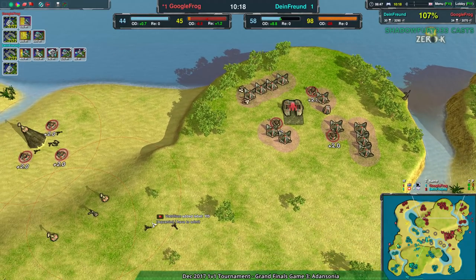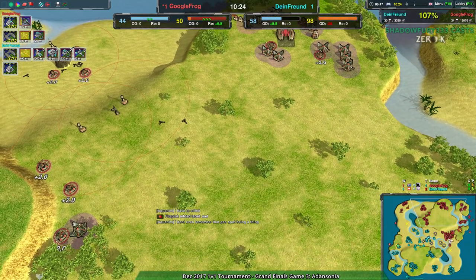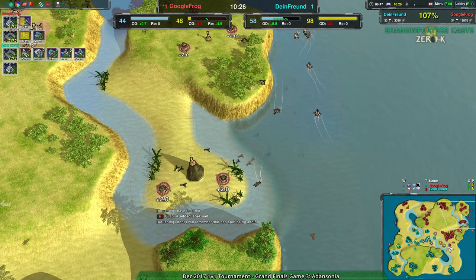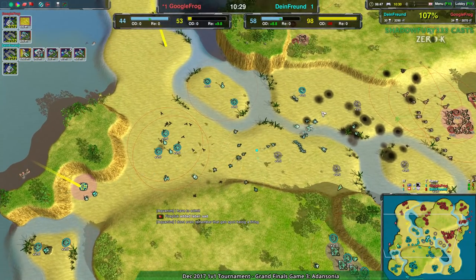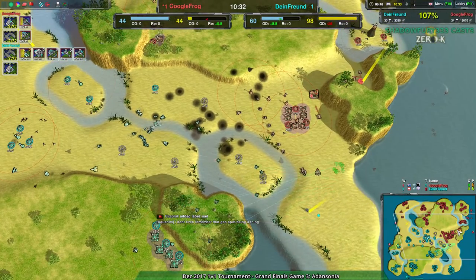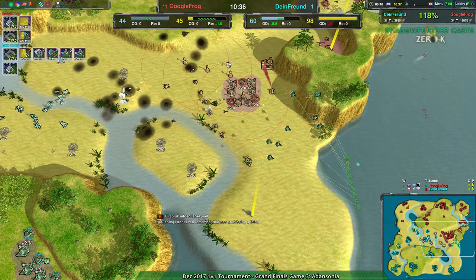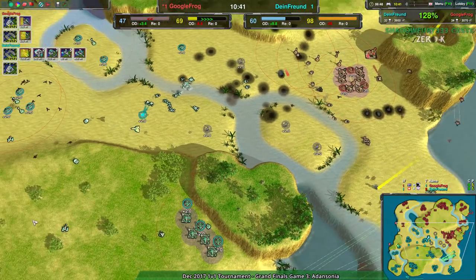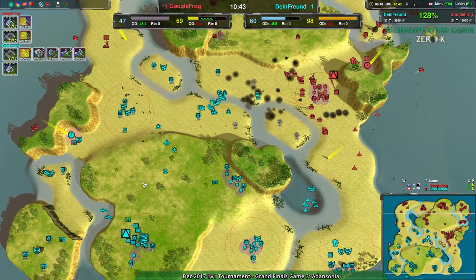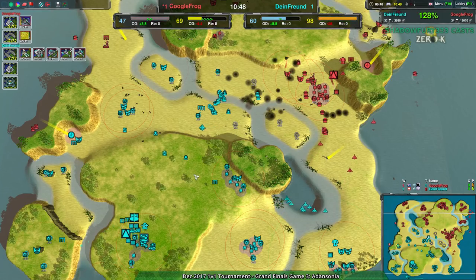At this point, Dimefriend is still going to be able to field a larger and increasingly large army, as Google Frog is just slowly falling apart due to the lack of funds. Google Frog seems always a bit more comfortable on maps that are a bit more micro-focused — maps that reward tactics just a touch more. They have macro play, but Dimefriend is clearly just that bit more comfortable with macro play than Google Frog.